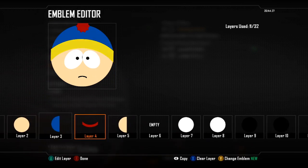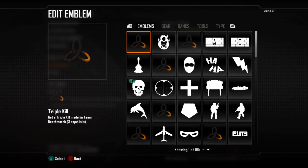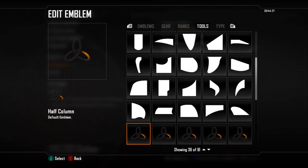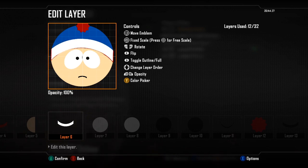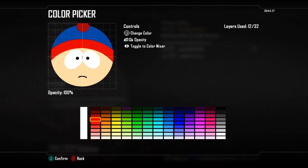The next layer you will need is this smile-like shape found in the Tools section of the emblems. Flip it round — you don't need to adjust anything — just literally place it on top of his head and pick the red colour. I found this one to be the most accurate red for his hat colour. Keep it precise so it looks a lot nicer.